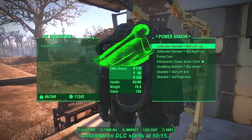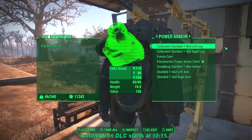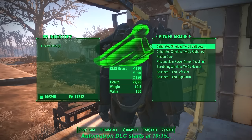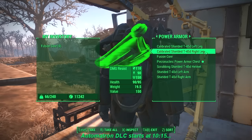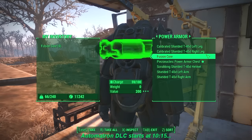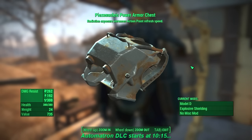It's a power armor build. I've got a fully modded T45 power armor set. I have calibrated shocks on the legs, which gives me more carry weight. Then there's this piece — I have no idea how to strategically put this legendary ability to good use.